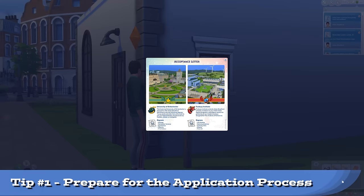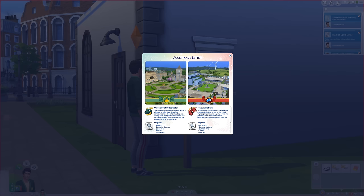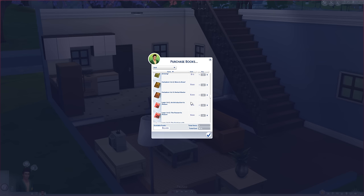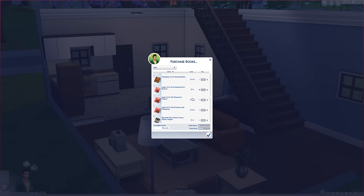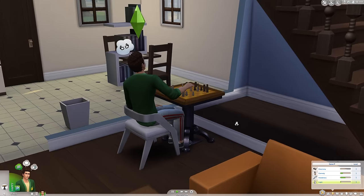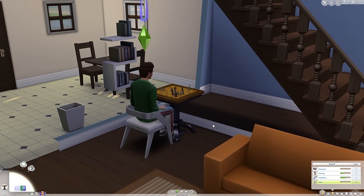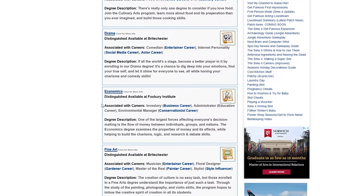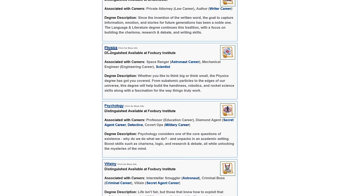First, it's important to actually prepare yourself for applying. You can jump straight in if you don't care, but if you want to apply for a distinguished degree or go to a particular university for that degree, you need to have some skills. Everyone starts with a small chance of being accepted, but that's boosted by having an A in high school and it goes up based on a variety of skill levels. When you apply, you're applying for every school and degree at once, and what they approve is what you can take. I leveled some skills using books and got accepted into the Distinguished Physics degree program, just what I was aiming for. I've listed out all the skills that help with the different courses on my site and will link to that in the description.